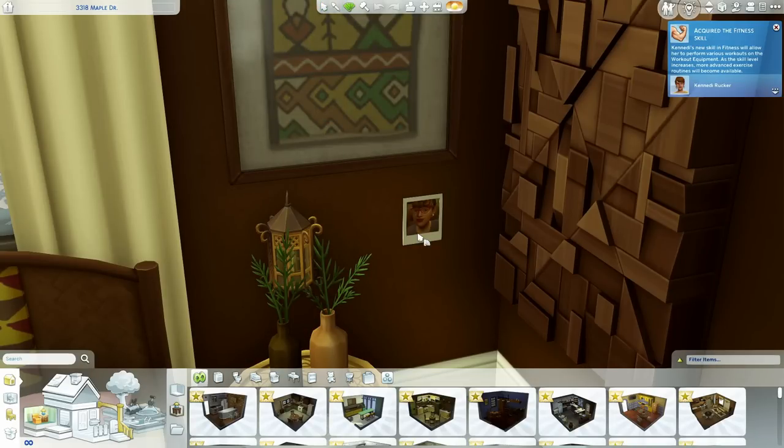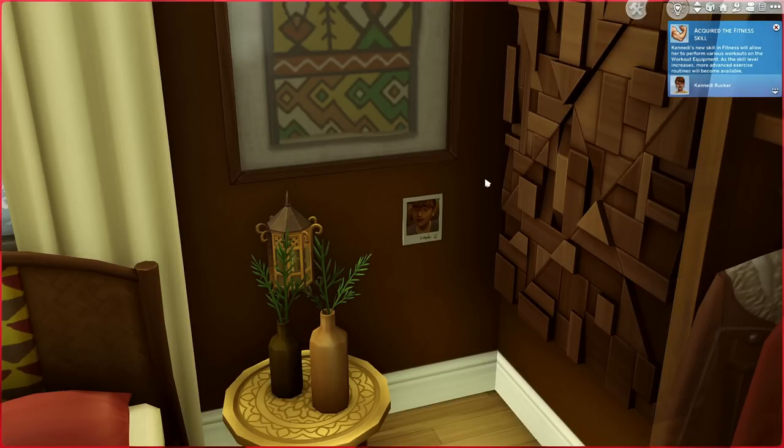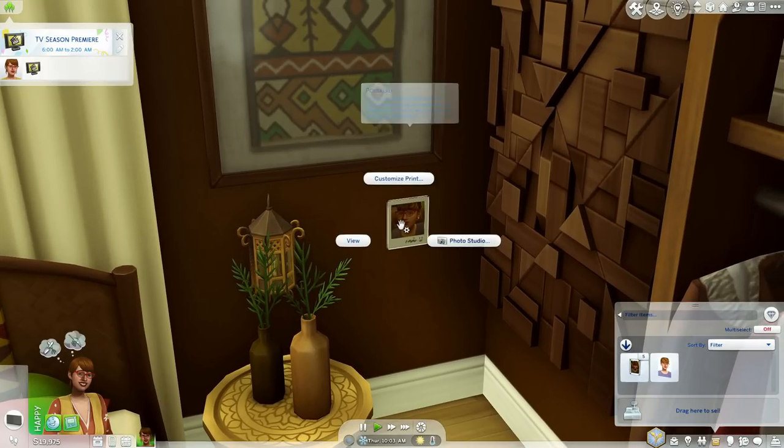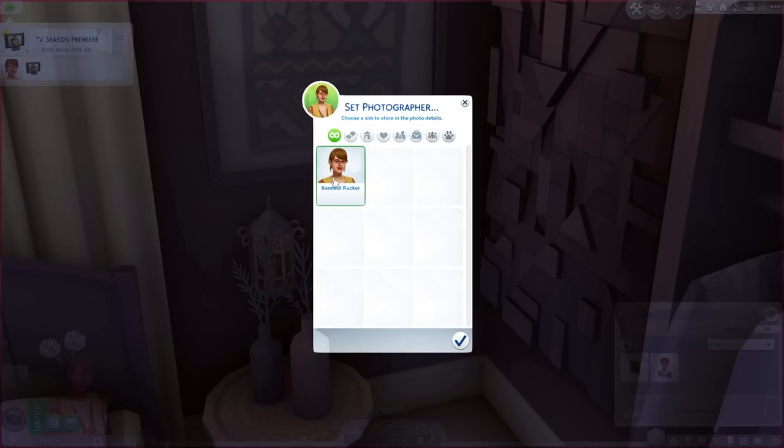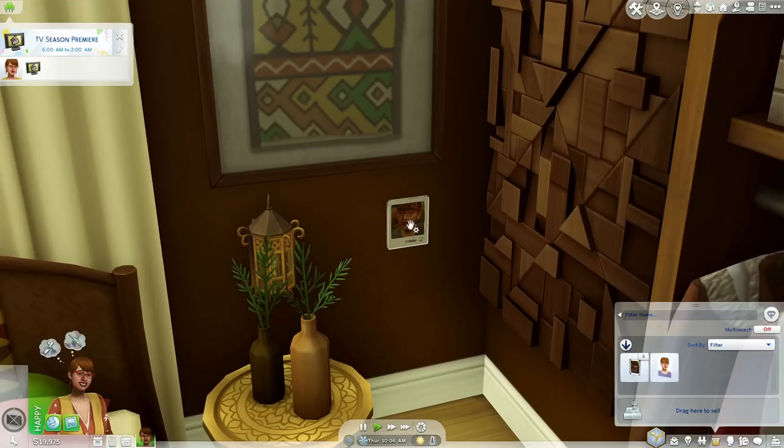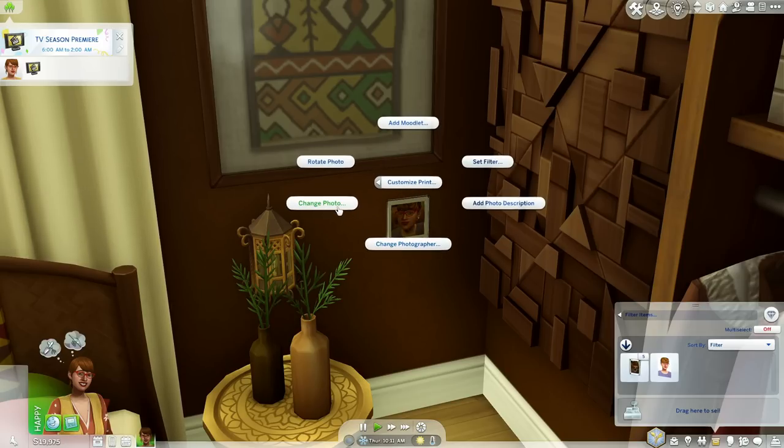I love this mod so much because for the polaroids you can actually choose different swatches. Another cool thing is you can come over here and customize your print — you can set the photographer. Say you took a photo with another mod and you want a designated photographer; you could say that Kennedy's dad took that photo. But it's just Kennedy here, so we can only say it was Kennedy.